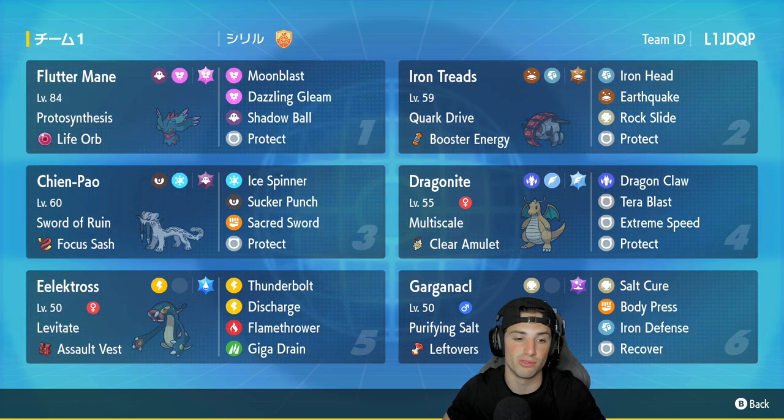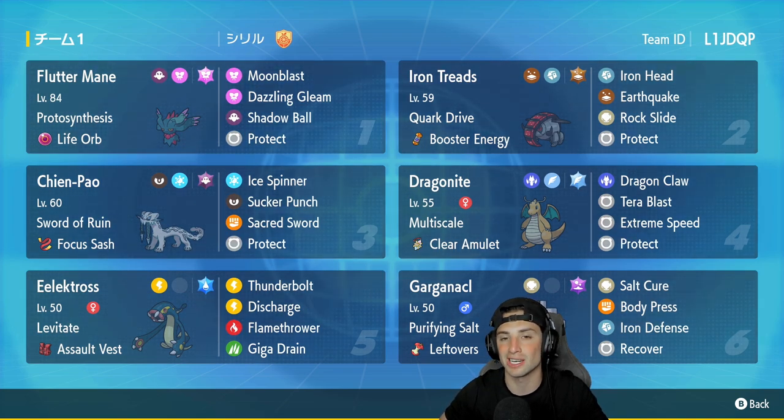We got Chien-Pao in that third slot — you really can't go wrong with him, especially with this build: Swords of Ruin, Focus Sash as item, Ice Spinner, Sucker Punch, Sacred Sword, and Protect. To pair up with Chien-Pao, we got the one and only Dragonite. Everybody knows Dragonite is top tier when paired with Chien-Pao. It has Multiscale, Clear Amulet as item, Dragon Dance, Dragon Claw, Extreme Speed, and Protect.